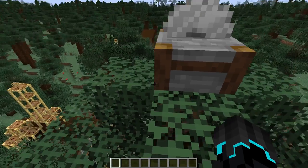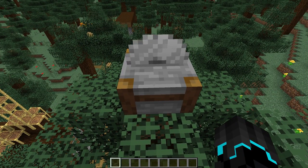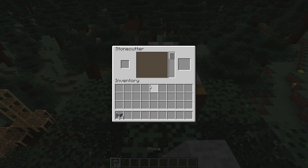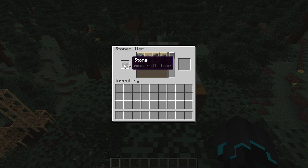The functionality of the stone cutter is an easy way to make slabs, stairs, or any other block out of different stone blocks. If we take stone, for example, and right-click, you get this UI. If you put stone in there, you can see the different things you can make — chiseled stone, stone brick, stone stairs, wall. Let's say I wanted some chiseled stone. There we go. And listen to that sound.